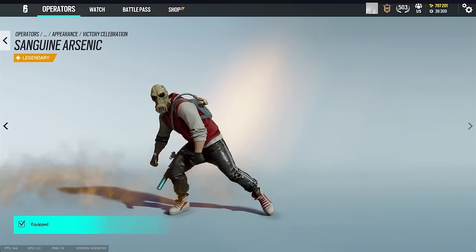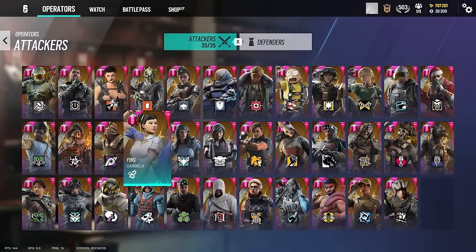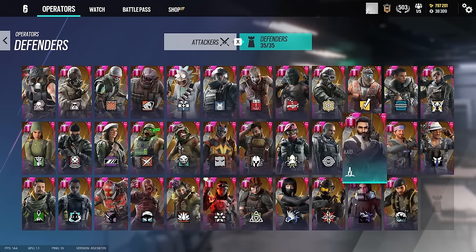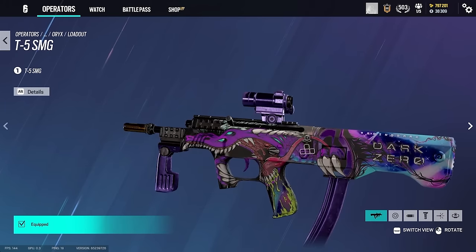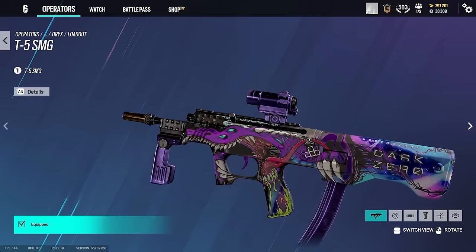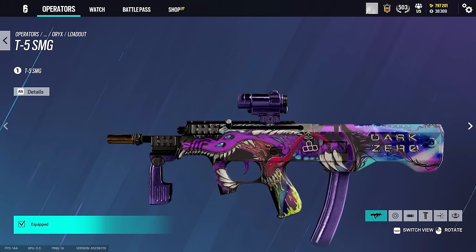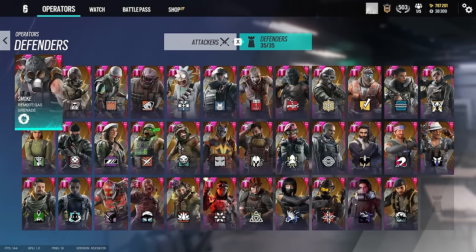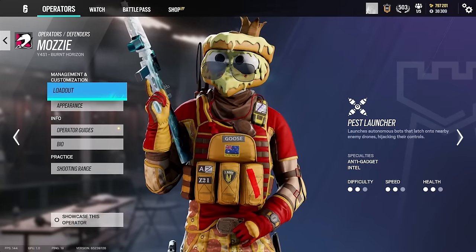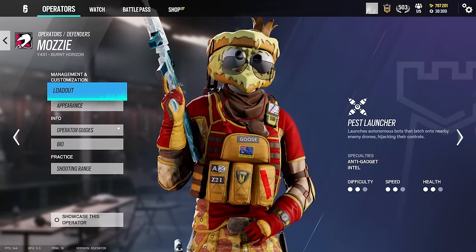What is your favorite gun skin? I think my favorite skin — it's not rare, you can still buy it — is probably the Dark Zero Hype Beast one for the T5. That is one of my favorite skins too. It goes perfect with the purple attachment. They added animated skins and if they had something where it would move or shimmer on his scales, that'd be really cool. What is your favorite uniform or headgear? Probably Pizza Mozzie — and this one's rare too, not many people have it right now.